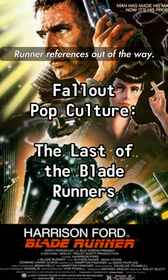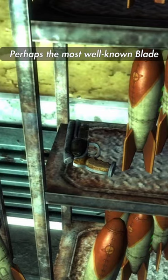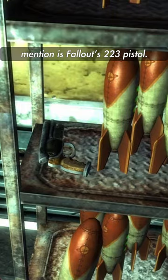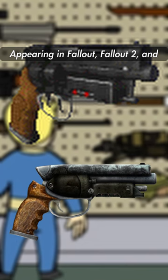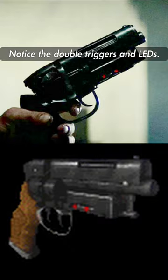Let's get the rest of the Blade Runner references out of the way — no more Blade Runner after this, okay? Perhaps the most well-known Blade Runner reference I've yet to mention is Fallout's 223 pistol. Appearing in Fallout, Fallout 2, and Fallout New Vegas, the 223 is modeled after Rick Deckard's Fliger Katsumata Series D5 223 handgun. Notice the double triggers and LEDs — quite the iconic pistol.